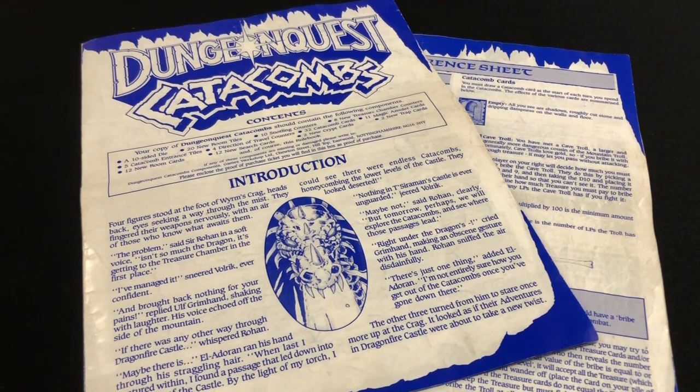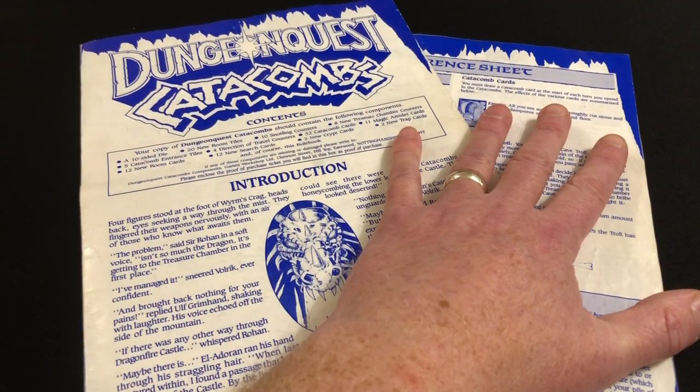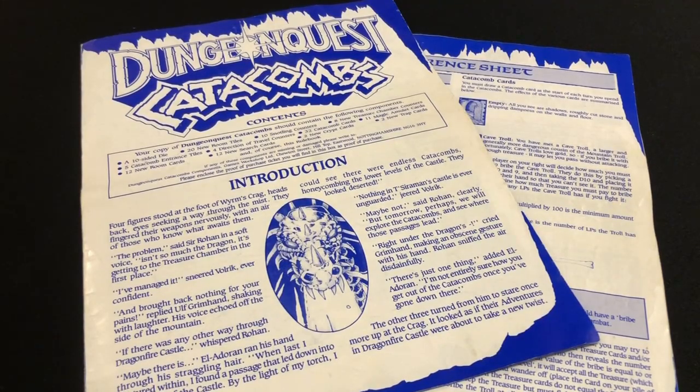If you're looking for a complete boxed example, you really are going to have to pay a premium for that cardboard. But anyway, what do you actually get in the box? This expansion introduces a few new things. First, it introduces the concept of magical amulets. Second, it gives you more of stuff you already have — more traps, more room cards, more search cards. However, a lot of those new cards are designed to segue into the new concept this expansion provides: the Catacombs, a maze beneath the dungeon.